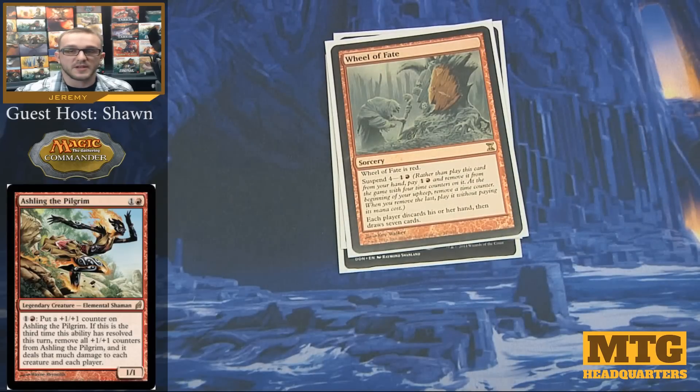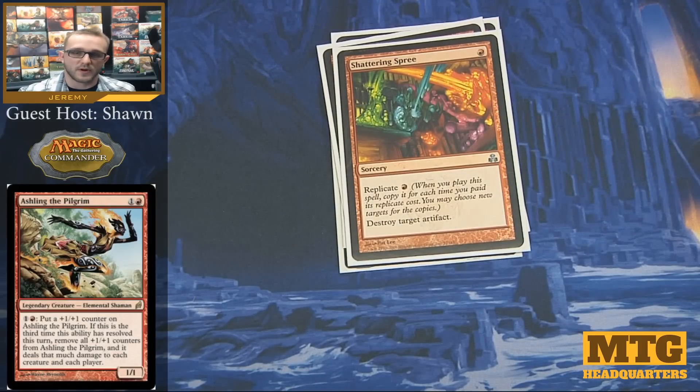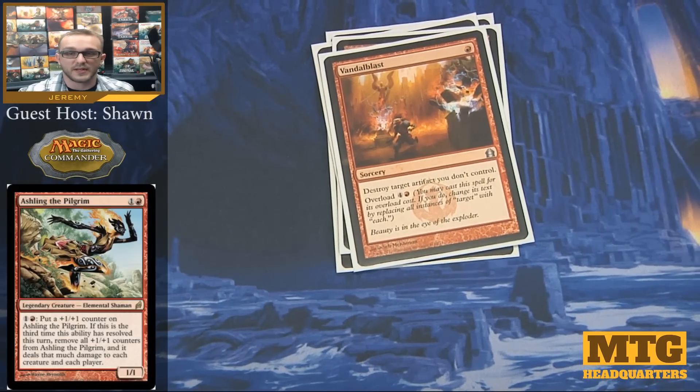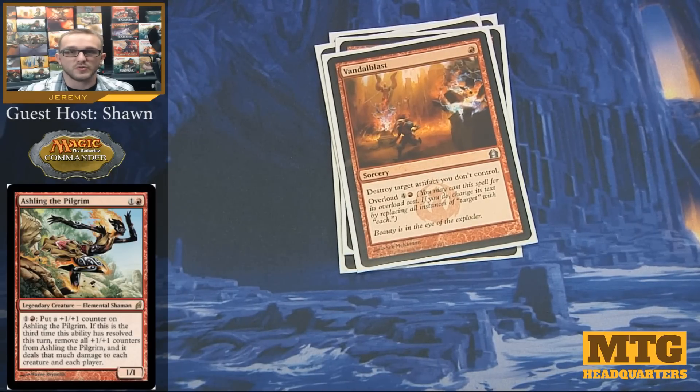Wheel of Fate is just another wheel card to maybe get control out of opponents' hands and get more fuel back into ours. Shattering Spree is more removal for artifacts — I run it because of the Replicate on it, allowing us to take out multiple artifact targets with only one spell. Vandal Blast is similar to Shattering Spree — for 5 mana you can get rid of every single artifact you don't control, or just spend 1 to get rid of one thing causing you a problem.